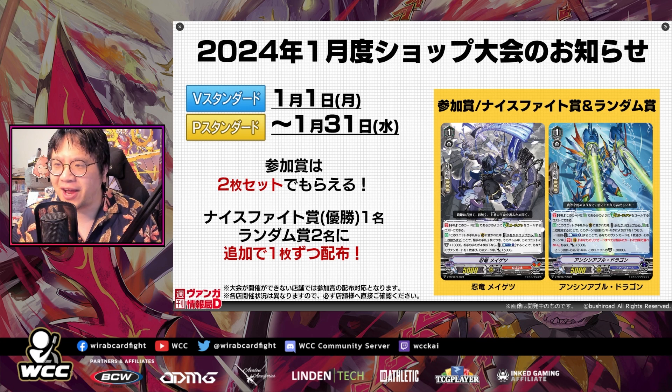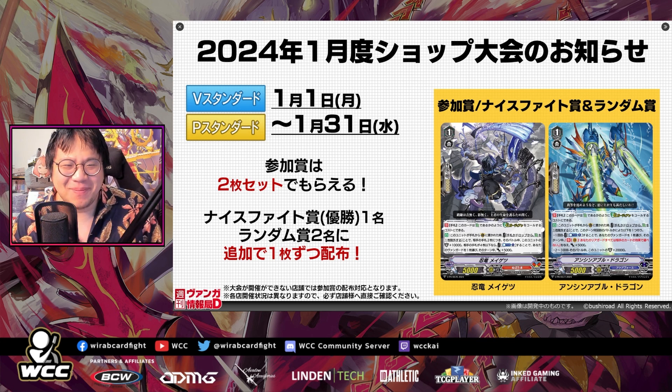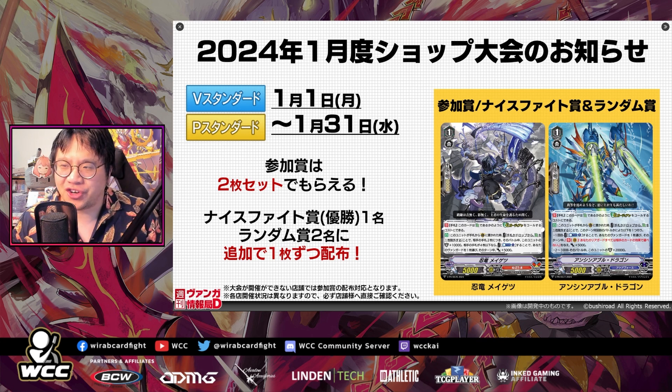Also, something like Ichikishima just gets screwed over by this — power creep. Even if you read the new Nubatama one, it is very similar to what one of their G Guards does, but now slapped on a grade one body that doesn't require you to use a G Guard for it.